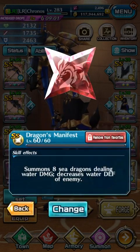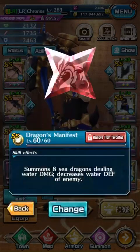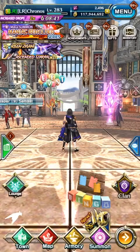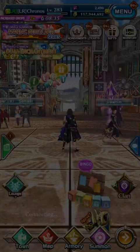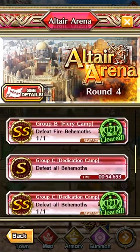Both of them look super nice. I sort of prefer the Dragons Manifest icon because of the back blades design. I think the best place to compare them might be in the arena — that's where I can show one of the biggest differences I've found. I'll show that in the arena at the fire camp.